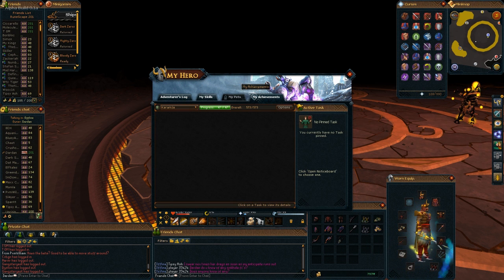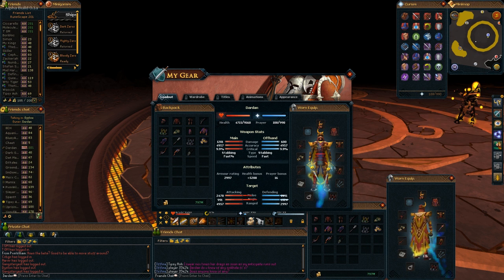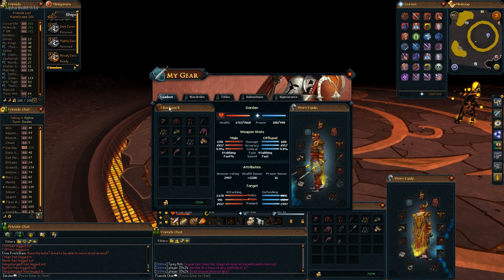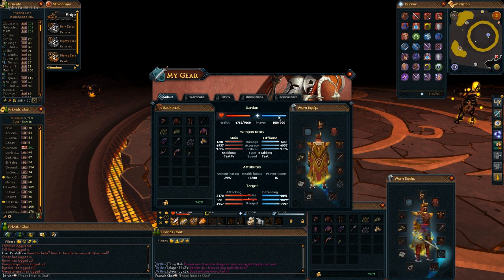The inventory looks the same, but you can drag stuff out of the normal interfaces and drop it wherever you want on your screen. Some things are still coming soon, but a lot of dragging functionality is already working.